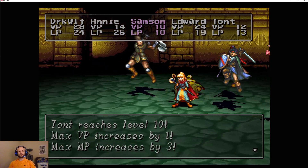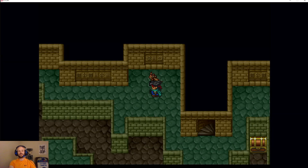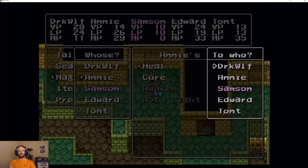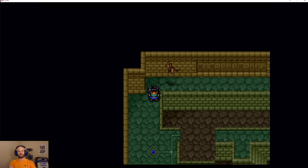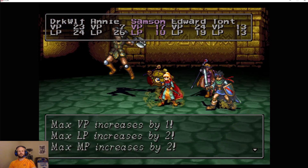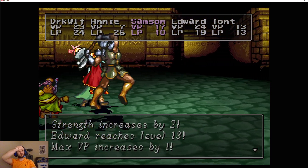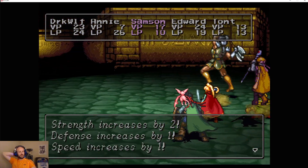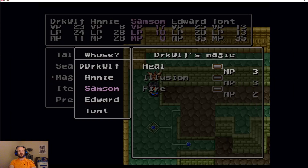Taunt is reaching level 10. MP goes up by 3, a little more strength. One thing I realized is that I forgot to purchase things for Taunt while I was in Simone Village, so in addition to still being a little under-leveled, he's also a little under-attired. We have Annie reaching another level as well — a couple of LP points, MP up by 2, strength goes up, and Edward's going up as well. Every time we get more MP for Annie, I'm always a big fan. Two more MP for Edward, and a little bit more speed, which he's already moving faster than Annie and Samson, but I don't mind that.